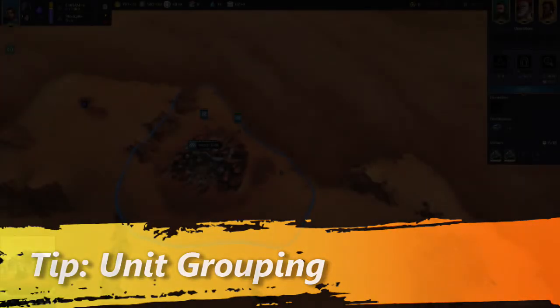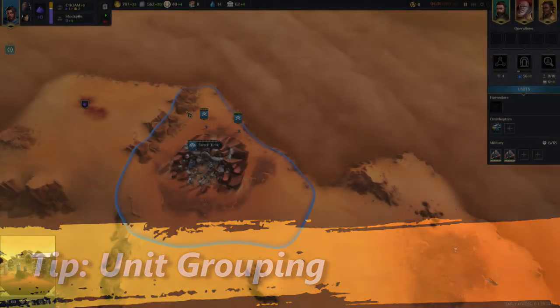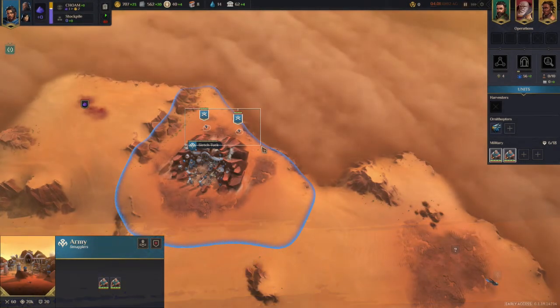Here's a quick tip: if you want to group your troops, drag a box around them by holding the left mouse button, release it, then hit Control and 1. After that, pressing the 1 key on your keyboard will pull up all of those troops. Just like in popular real-time strategy games, you can group your units together as a quick key.